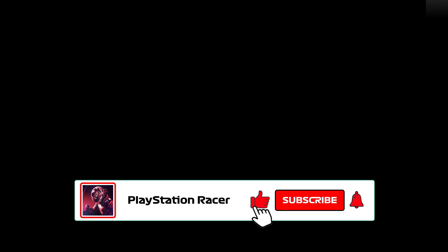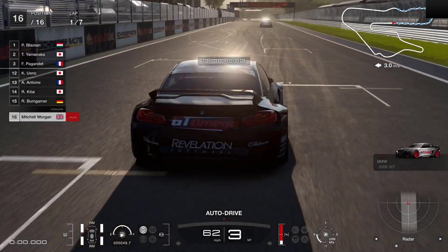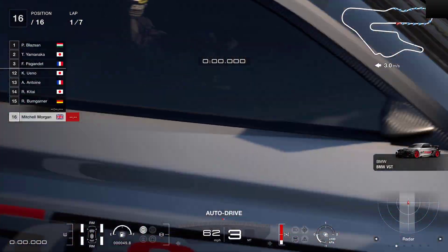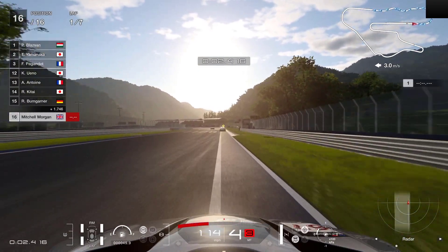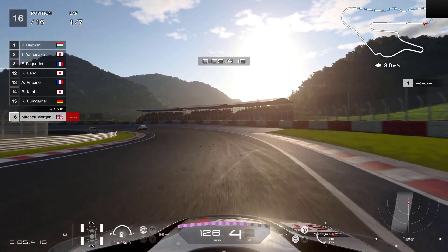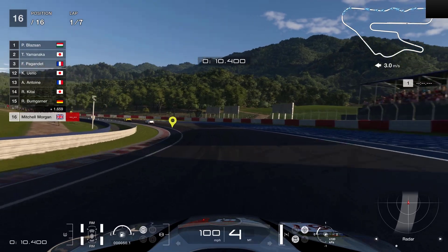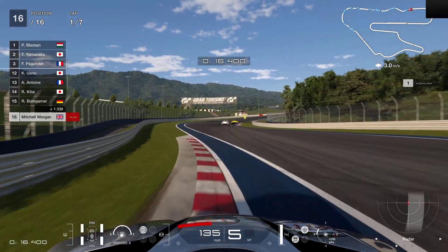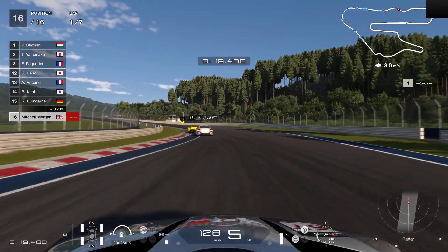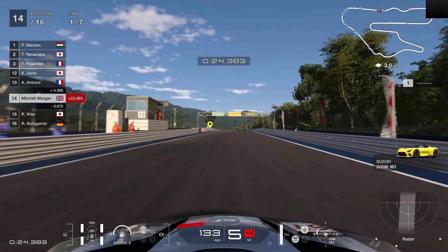We're heading off to the Kyoto Driving Park, the scene of one of my biggest ever accidents on Gran Turismo. So hopefully we will not reproduce that in this particular race. We're running with our BMW VGT in our own livery, and I'll remind you that this is an underpowered car. This isn't a track that we know overly well, but it is a track that we like.